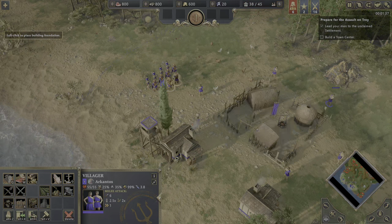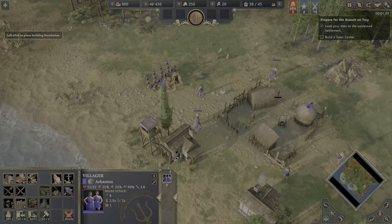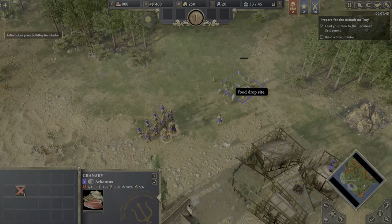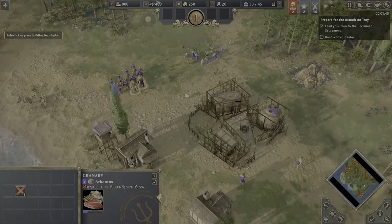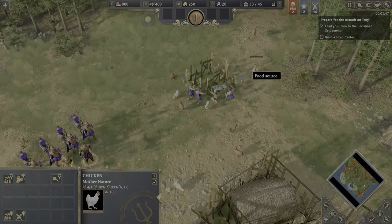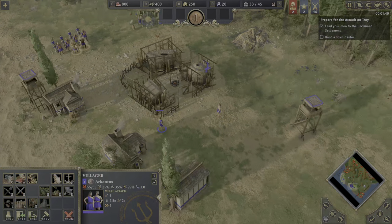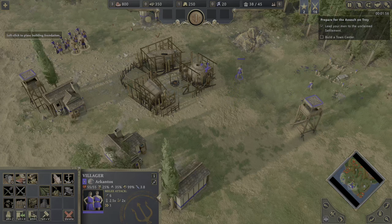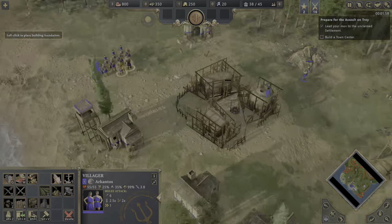It looks like we need to build a town center, and we can build it kind of slowly. We can also build a granary to get some food back on the menu. And you, my friend, can get some wood, and you, my friend, can get some gold. The plan is, of course, to win.